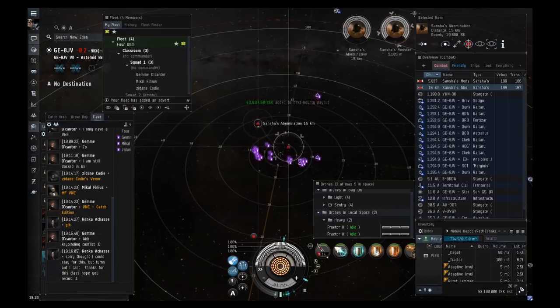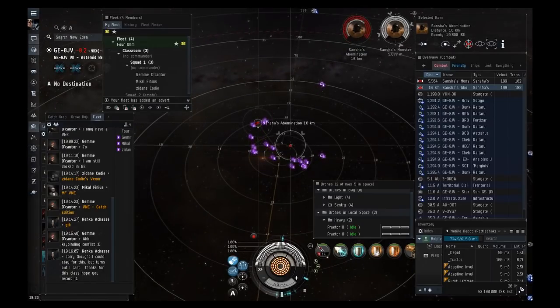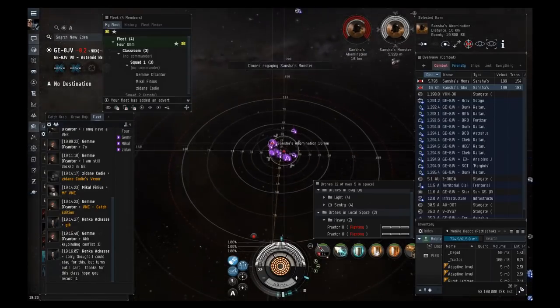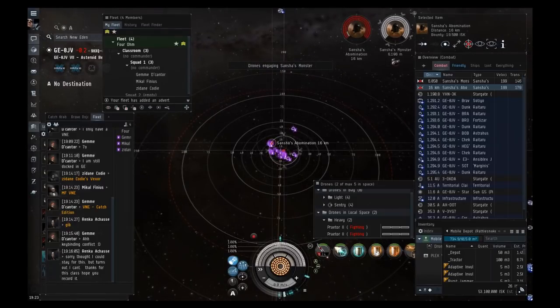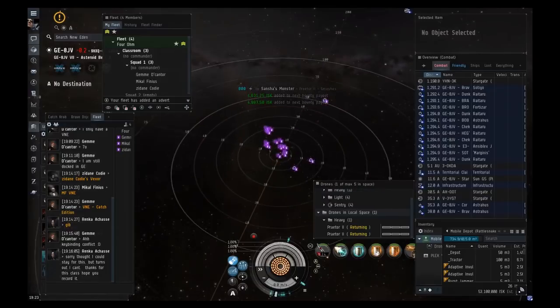The number one thing you always have to do in a Vexor or VNI when ratting is maintain your transversal speed. Okay that was pretty easy — everyone recall your drones.